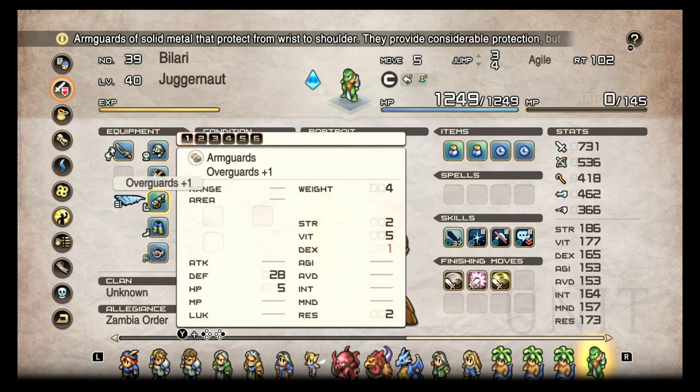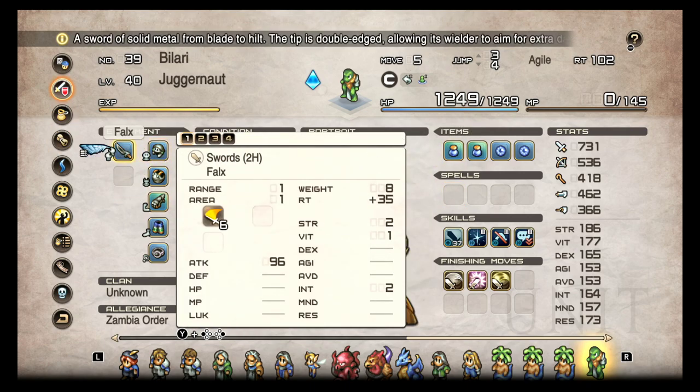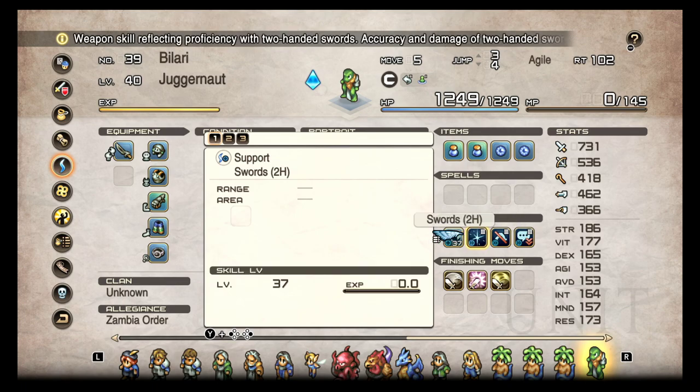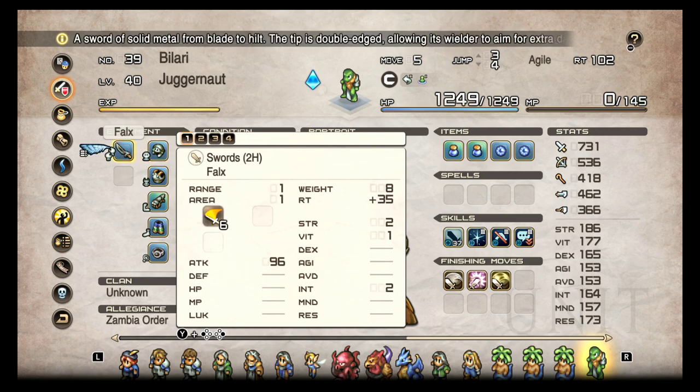I really undersold Threaten in my prior video talking about this class — I didn't give it enough credit. And you get a better sword on him too, which I also didn't mention enough in the initial video. This definitely makes the Juggernaut worth using. If you've never used one, I highly recommend giving them a try. For those of you that do only human runs, I guess you're just gonna miss out — but this is great for people like me that don't have access to Knight Commander.